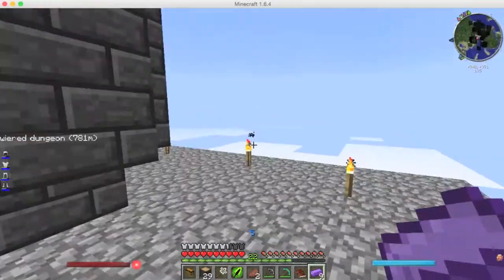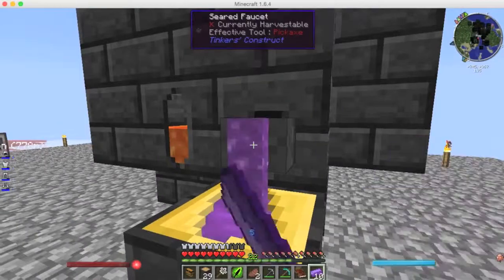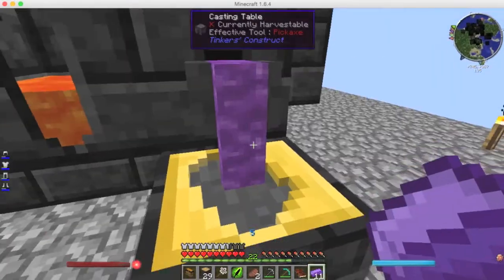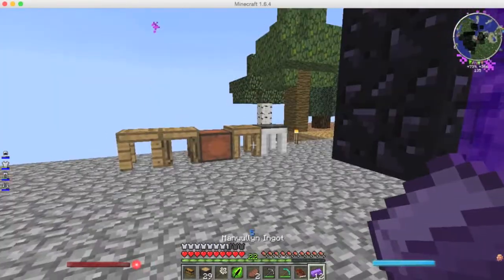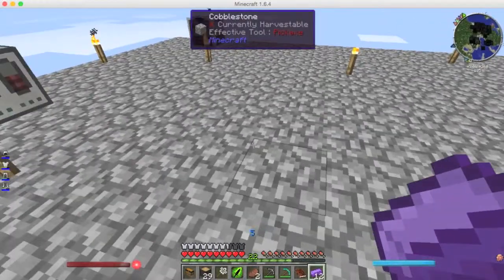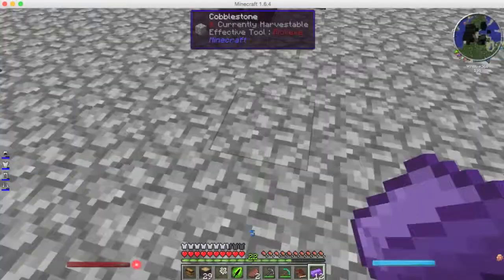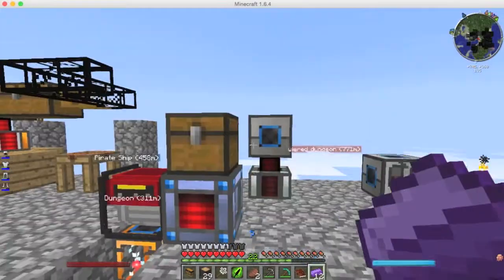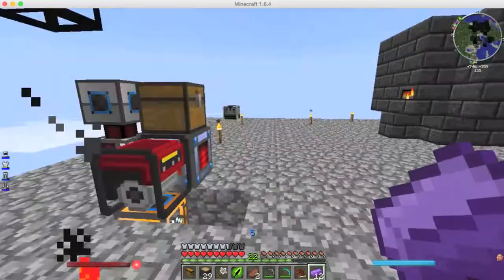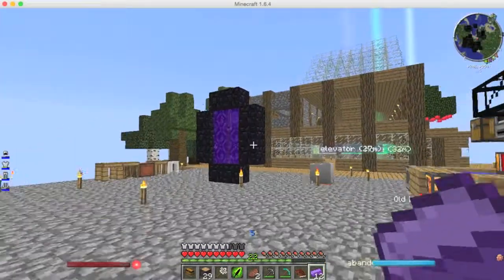I was thinking of actually expanding this sky platform by making an automated activator. Today I want to make myself some Manyullyn tools, and I'm thinking of making an infinite cobblestone generator somewhere around here so I can keep on collecting cobblestone. I know you don't like this open area, but I do because I'm lazy.